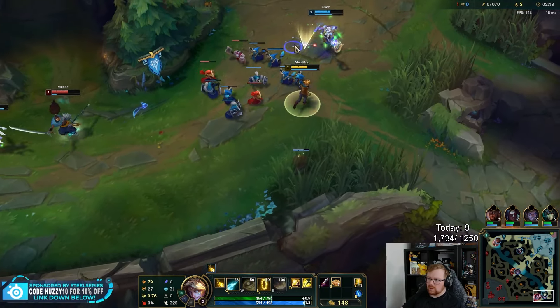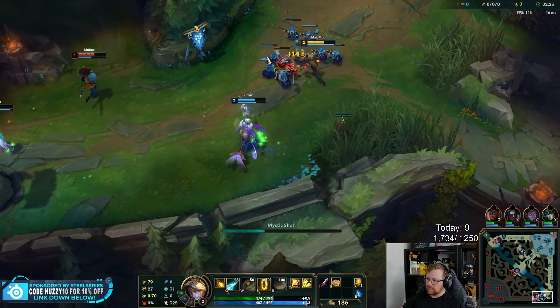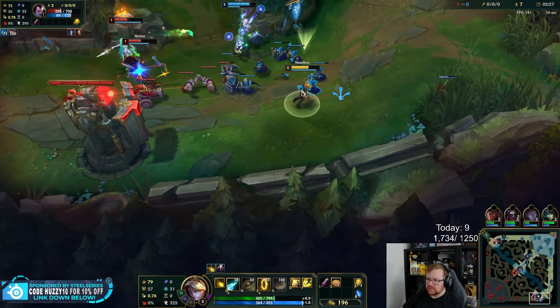That fight, we could have just maintained absolute lane pressure by keeping them really low and keeping our summoner spells. I didn't use my summoners — I want to keep those because those equal pressure.